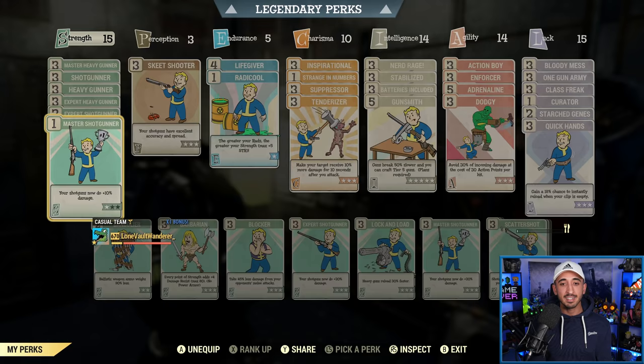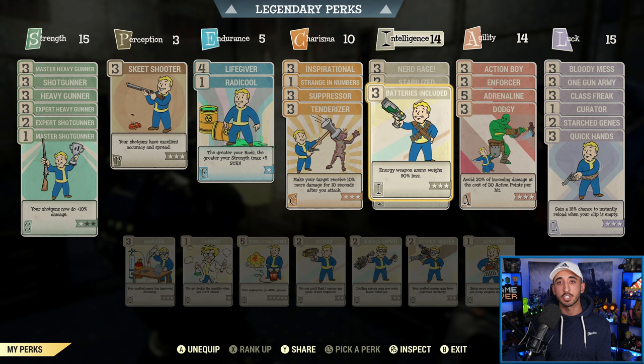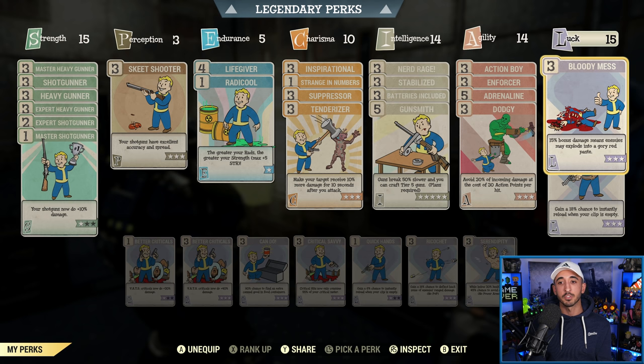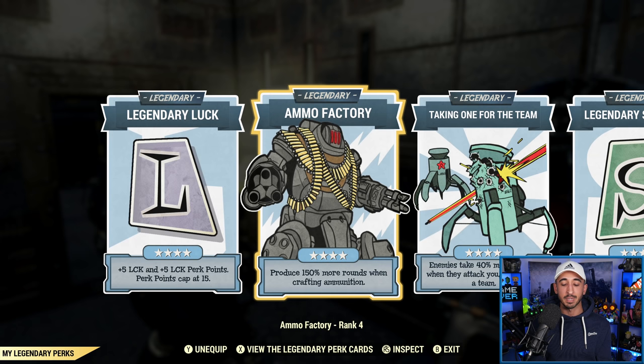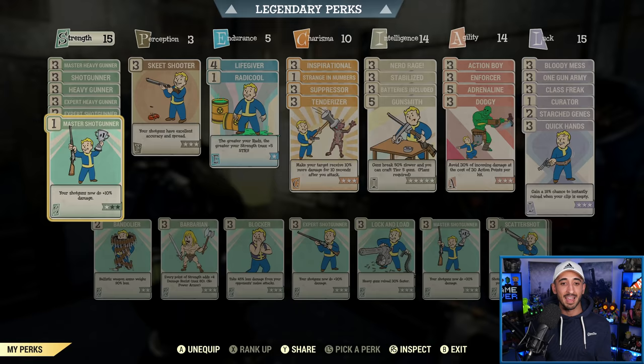Technically the only perk card that actually makes this a low health bloodied build is Nerd Rage. Every other perk card that I'm suggesting in this video, you can pretty much use no matter what your build is — low health, full health, whatever — the advice is very general and applicable to most builds out there and play styles. So keep that in mind.